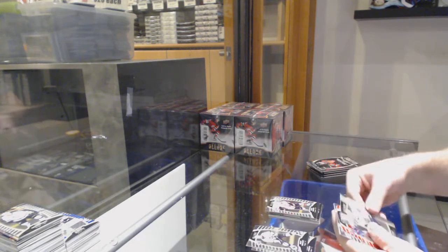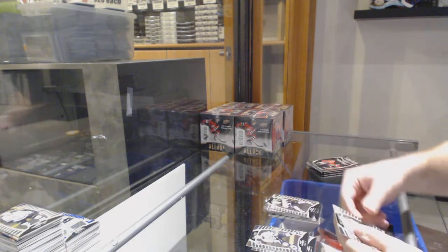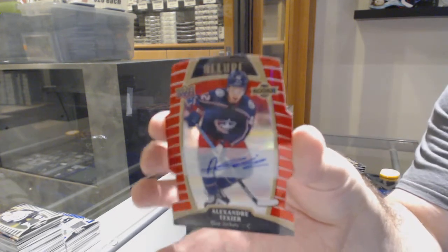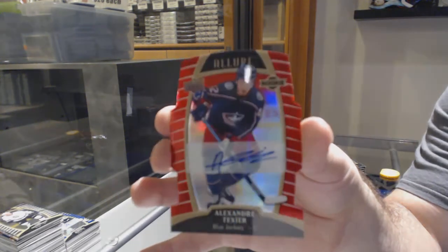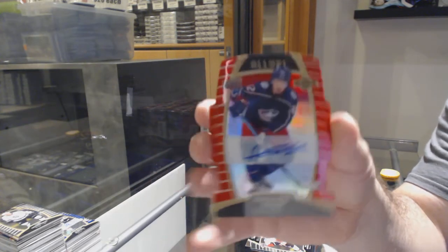Adderav rookie. Shortburn rookie. Cody Glass for the Golden Knights. Sennishin rookie. And we've got a rookie auto number 349 of Alexander Texier. I really love these. And one thing, Billy — I do like that you kept all the die cuts the same shape. To me, that's important when collectors sort their cards.